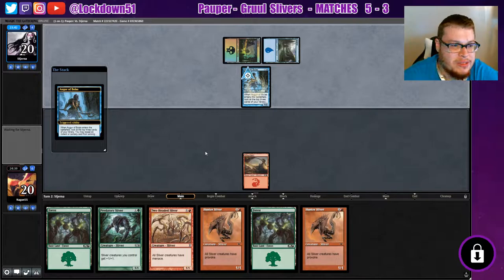We got a nice Auger of Bolas, so let's see if we're going to be fast enough for this deck. I just need to get out a Two-Headed Sliver and start getting everything with menace. That way he can't block with the Auger of Bolas until he drops another creature. Opponent is taking a while figuring out what he wants from this Auger.